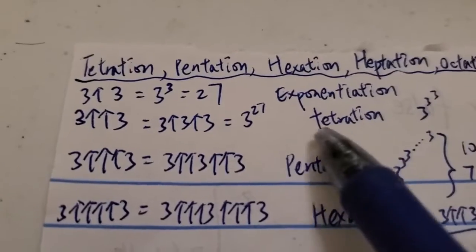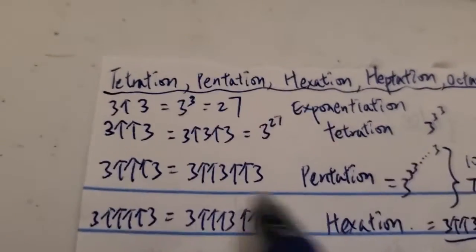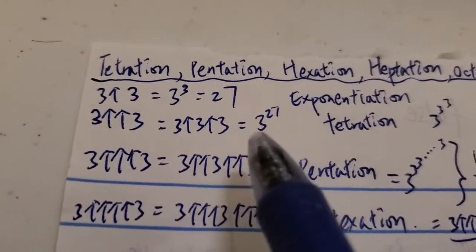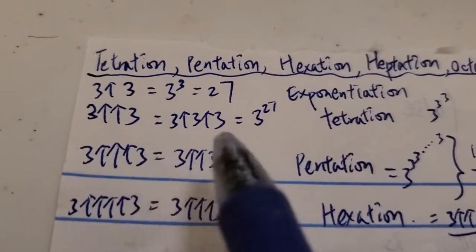First of all, we can start at exponentiation. One arrow is just exponentiation. Three arrow three is just three to the three, which is 27. Very straightforward.